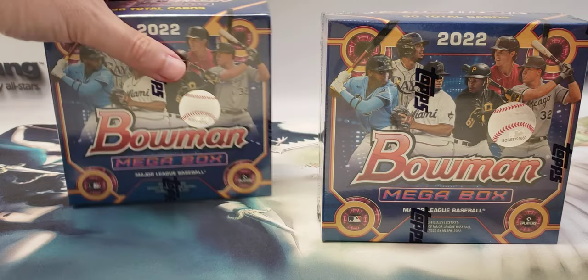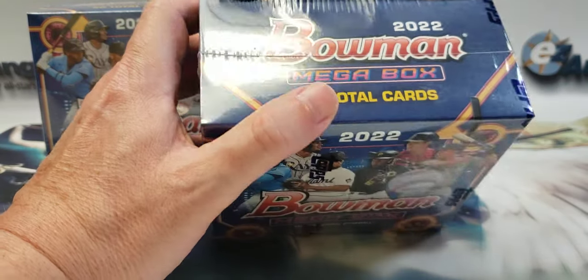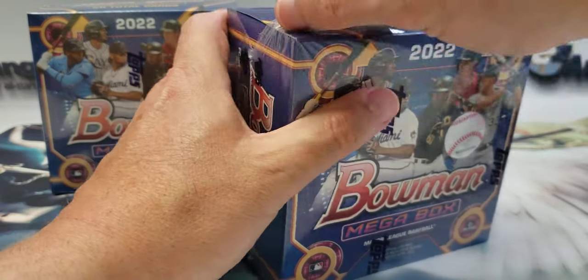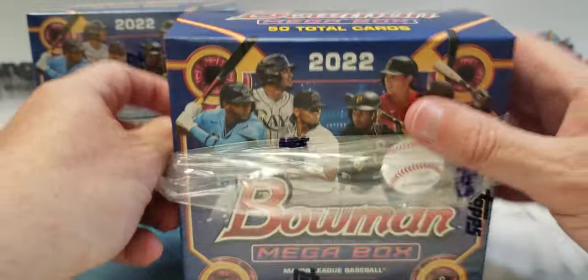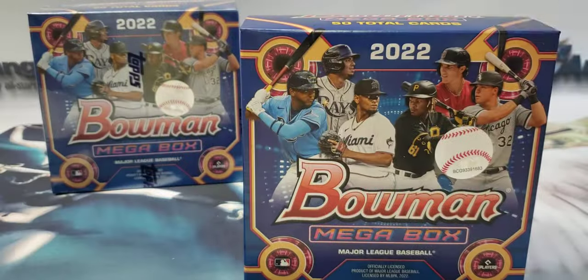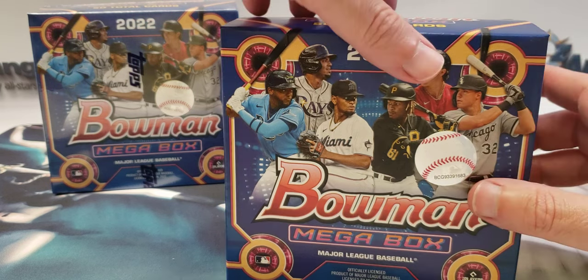In the last video we did pull one regular mojo Bowman first of Elly de la Cruz, which I'm going to be sending into PSA shortly. I'm working on a submission now since they have a $15 collector club special going on for any card from 1990 on up, so I'm working on a stack of cards to send in.